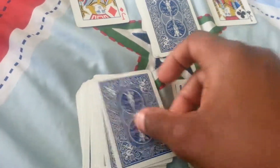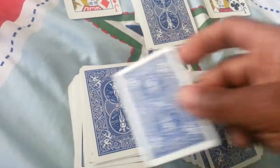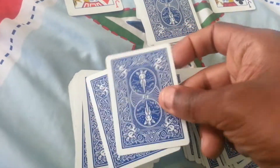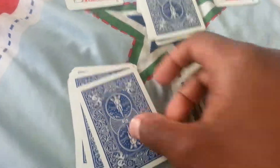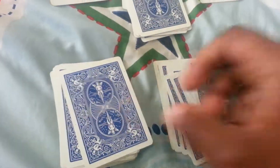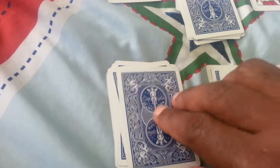One, two, three, four, five, six, seven, eight, nine, ten, eleven, twelve, thirteen, fourteen, fifteen, sixteen, seventeen, eighteen, nineteen, twenty, twenty-one, twenty-two — and let's see if we're correct about the two of spades.